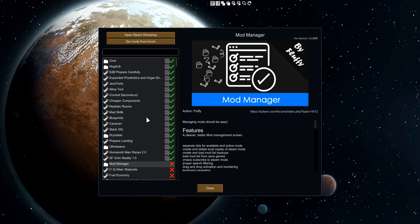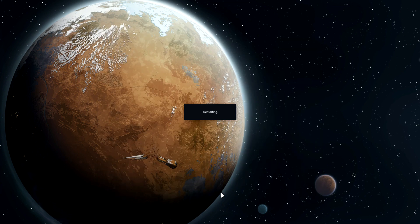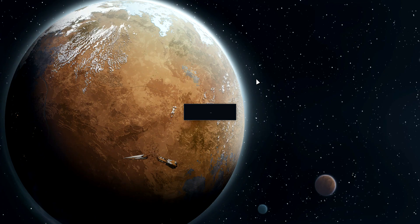Seriously, I think everything made by Fluffy is a must-have. They should probably add everything he's made into the base game — they've already added a lot of his stuff but I think they just should with the rest of it. Anyway, this is the mod manager. I'm going to go ahead and enable it and just restart my game very quickly.